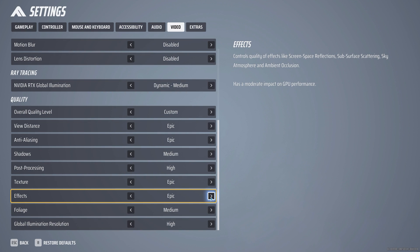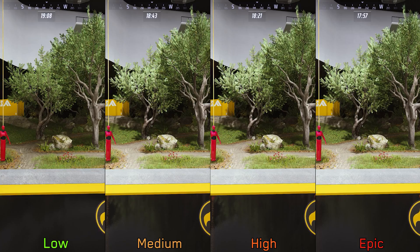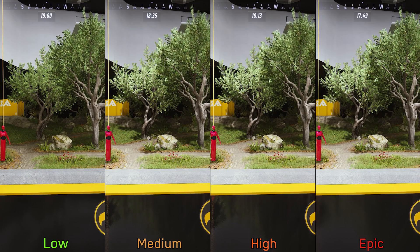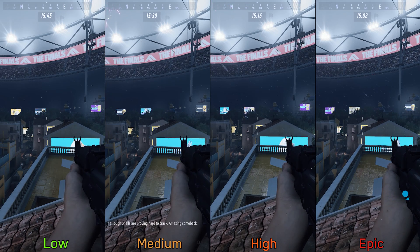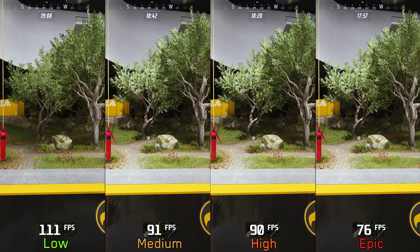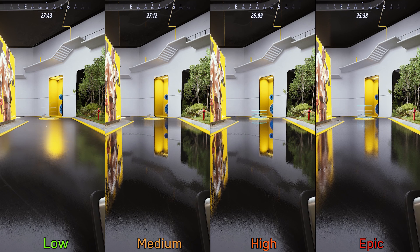Moving on to effects — this controls many visual aspects at once. First, the quality of screen space reflections: low disables SSR, medium and high look almost identical with mirror-like reflections, while epic shows the accurate level of roughness. This setting also affects lighting quality in some areas and impacts certain visual effects like rain density. This is by far the most demanding setting — going from low to medium and high costs around 18 percent, and to epic 30 percent. If you have enough performance to spare, I recommend medium just to keep SSR enabled.